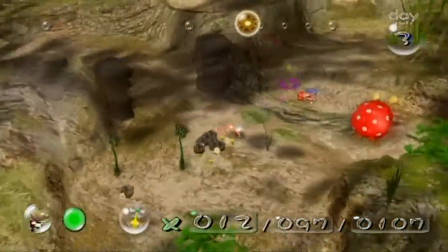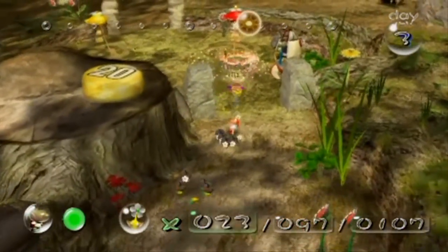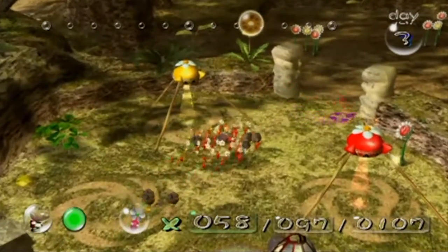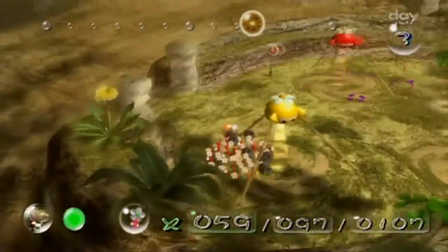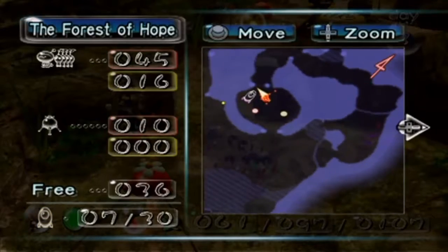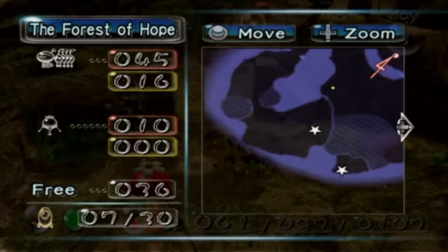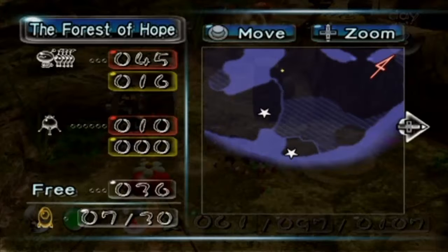Let's pluck these guys because after this part we're essentially done in this area. If we want to get that part over here we actually need blues, because I was thinking about whether there was any way to chuck the yellows but they'd probably just get chucked in the water and I don't want to lose more yellows.